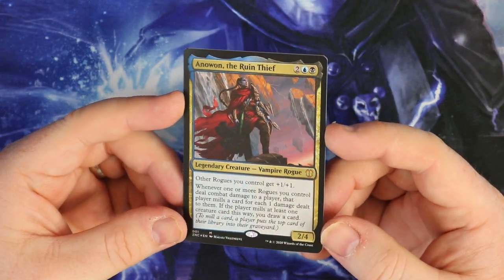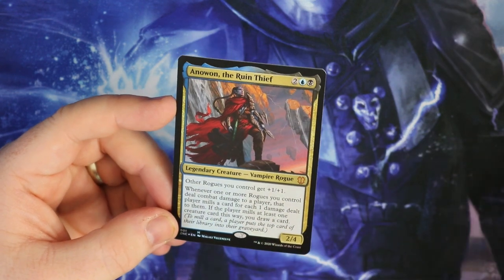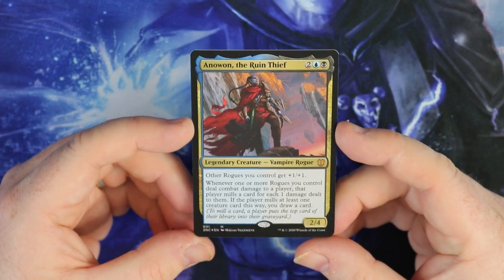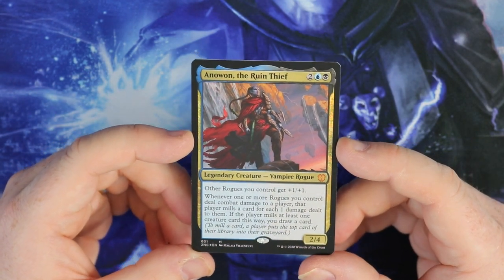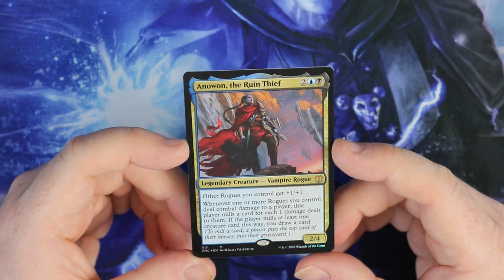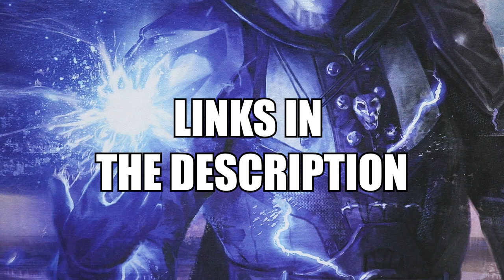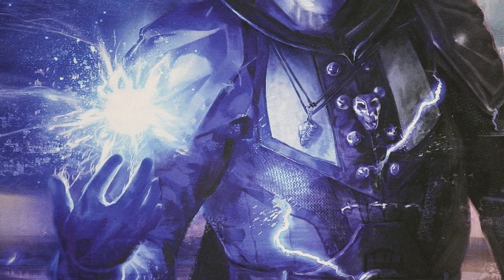Anowon the Ruin Thief - definitely worth checking out. This seems like a really good product. You're getting some really good staples, definitely getting a lot of rares, and it's a deck that you can upgrade over time. There's definitely a lot of decent rogues in the Commander format. I hope you've enjoyed this unboxing over here on Magic Madhouse - check the links below in the description. You can go and have a look at the other unboxing on my channel - there'll be a link below. You can check TotalMTG out on all socials: YouTube, Twitter, all of that. Take care and I'll see you on the next video.